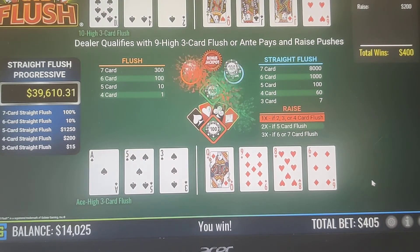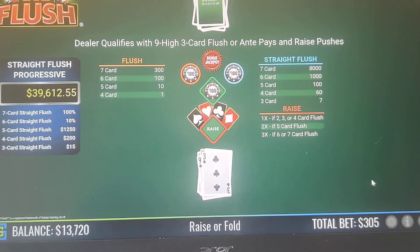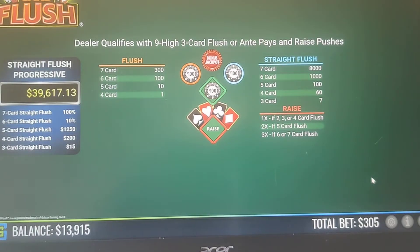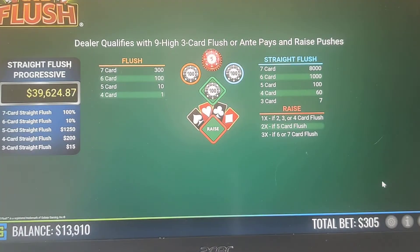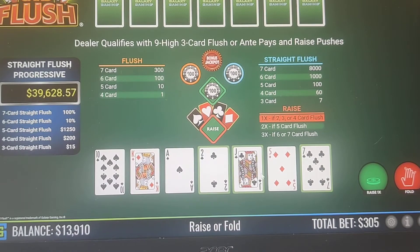Ace-5-3, we'll raise that 1x. 4-card — we'll keep that one and we win with the Jack-9. Another 4-card — we'll keep that one. Ace-9-3, we'll raise that 1x. Jack-7-2 — that's a fold.